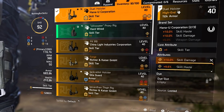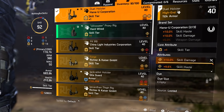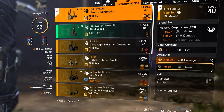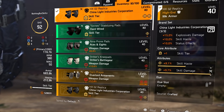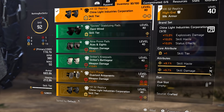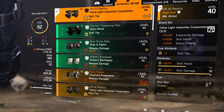For the holster, we are running our second piece of Hana-U, which gives us that 10% skill damage. We have one skill tier, 10% skill damage, and 9.6% skill haste. For the knee pads, this is our second piece of China Light, giving us 10% skill haste, one skill tier, and again skill haste and skill damage. That's where you want to go with this build - we want to put out a lot of damage and we want our skills to come back quicker.